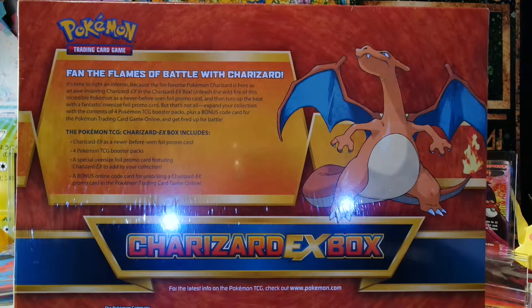Let's read the description of the box. 'Fan the flames of battle with Charizard. It's time to light an inferno because the fan-favorite Pokemon Charizard is here as an awe-inspiring Charizard EX in the Charizard EX box. Unleash the wildfire of this incredible Pokemon as a never-before-seen foil promo card, and then turn up the heat with a fantastic oversized foil promo card. Expand your collection with the contents of four Pokemon TCG booster packs plus a bonus code card for the Pokemon Trading Card Game Online.'